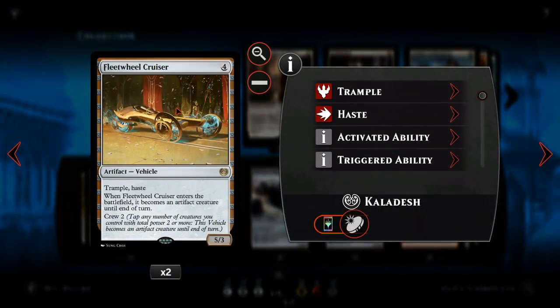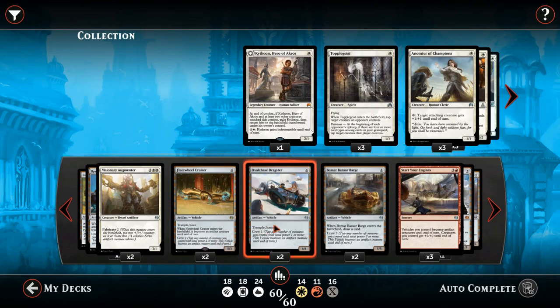Next we have Fleetwheel Cruiser — I do like this card. It's a four mana 5/3. When it comes into the battlefield it automatically becomes an artifact creature for the turn, so you can drop it, swing for five damage with trample and haste straight away. You can then keep activating it and giving it trample all the time. It's amazing how many of these vehicles have trample.